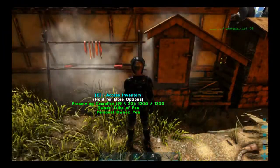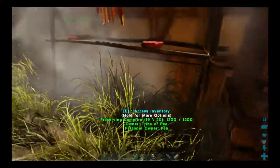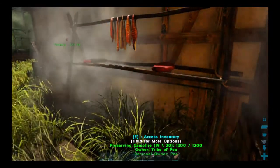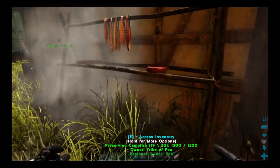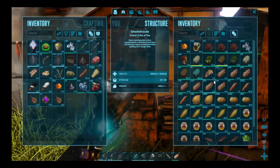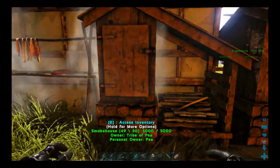Next I'm going to cover some of the stations and items required to process the crops. Starting over here, the preserving campfire is basically the same as the preserving bin in Vanilla Ark — it dehydrates food and extends the spoil timer. The preserving campfire has 20 slots and the smokehouse is more like the refrigerator with a much longer spoil timer and 50 slots. Both of these will dry out the five crops that require drying: wheat, barley, tea, rice, and tobacco.